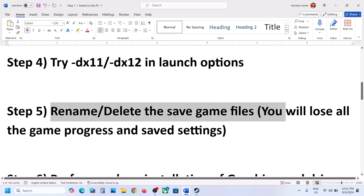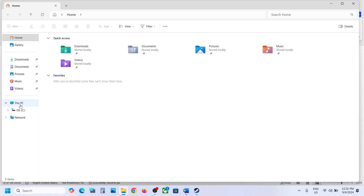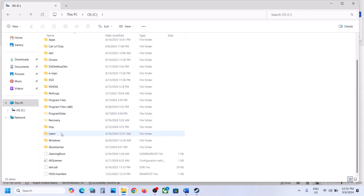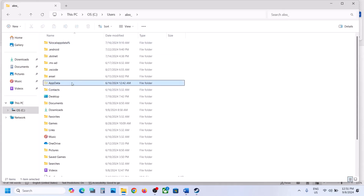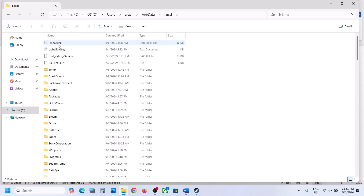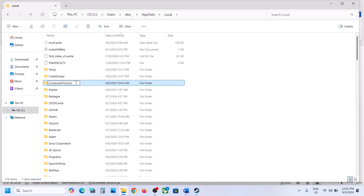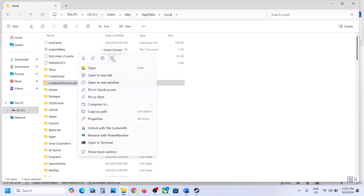The next step is to rename or delete the save game files, but doing so will cause you to lose all game progress and start from scratch. If you agree, go to Explorer, open This PC, open the C drive, then the Users folder, then your username folder, then AppData. If AppData is not visible, click View > Show and enable Hidden Items. Open AppData > Local and find the Lockdown Protocol folder. You can rename it (e.g., 'LockdownProtocol.old') or create a backup by copying it to the desktop first. Then launch the game. Still not working? Delete the folder and launch the game again.